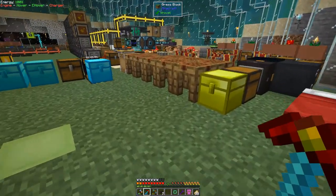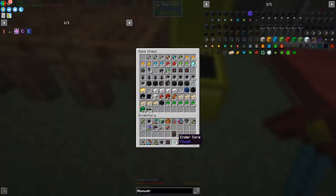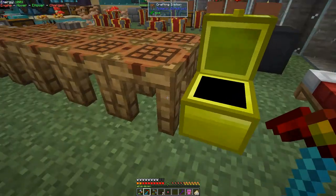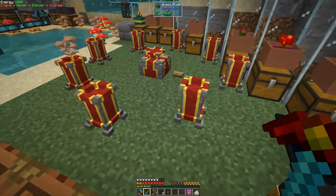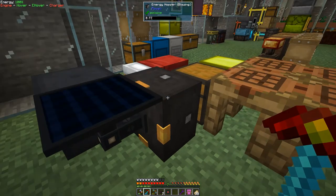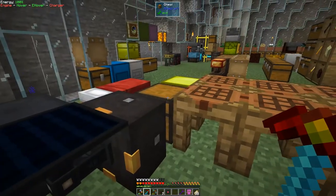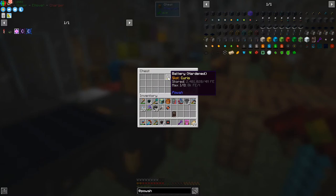We've got these energy gates here that we made last time from power. These will transmit 200 FE per tick. I can put this one back in here, and then put this onto something — replacing this solar panel which is feeding this energy hopper, charging up anything in the chest from last time.